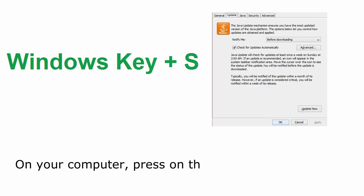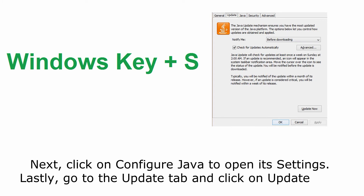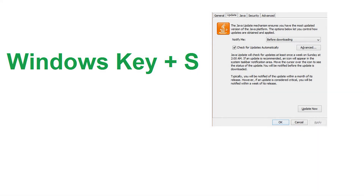Method 3: Update Java. On your computer, press the Windows key + S on your keyboard and search for Java. Next, click on Configure Java to open its settings. Lastly, go to the Update tab and click on Update Now. After updating Java on your computer, open Minecraft once again and play the game to see if the error message would still appear.